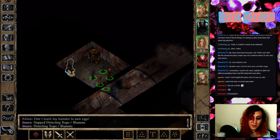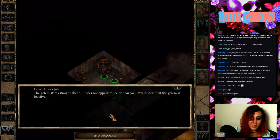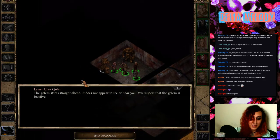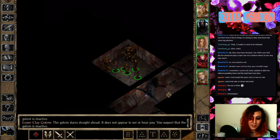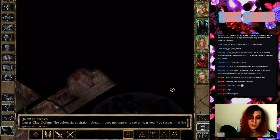Are these more golems that won't do anything? Lesser clay golem — this golem stares straight ahead. It does not appear to see or hear you. You suspect that the golem is inactive. There's probably some kind of trap that you can trigger to activate them.